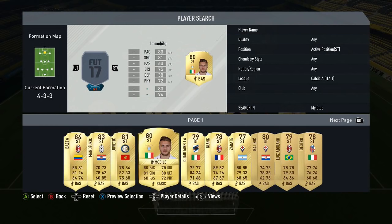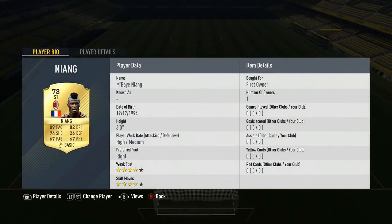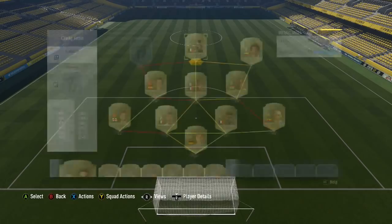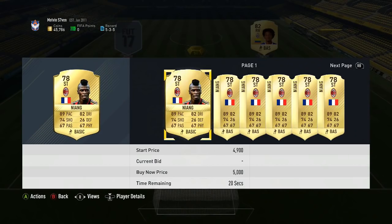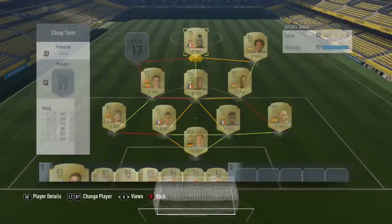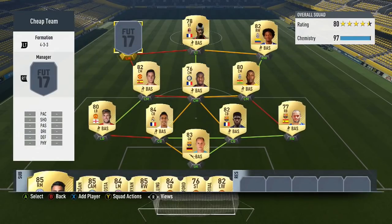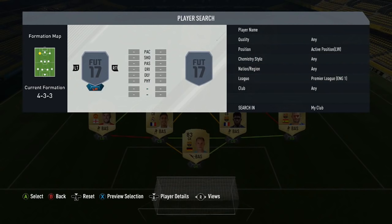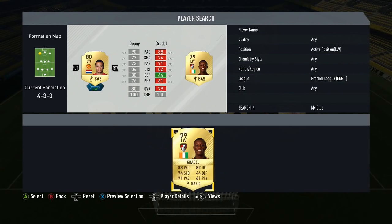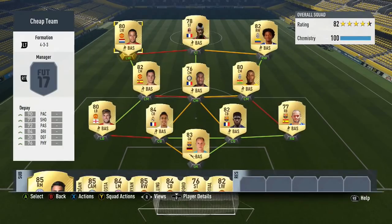Cuadrado has five-star skills, 92 pace and 87 dribbling. Then the striker we're gonna go with is a silver beast from previous FIFAs — it's gonna be Niang. He's got four-star skills, four-star weak foot, and he's around 3k for 89 pace, 82 dribbling, and 74 shooting. He's also six foot, so I'm expecting him to win headers in the box. Then to finish this off we've got Memphis Depay, 80-rated with 90 pace, 84 dribbling, and four-star skill moves — about 7k.